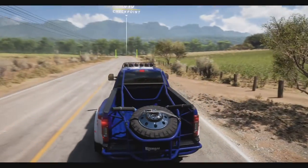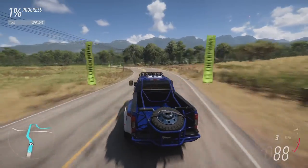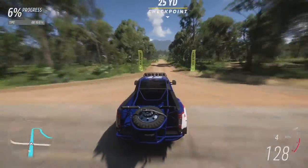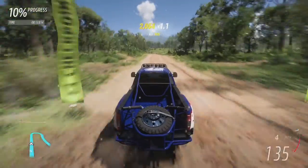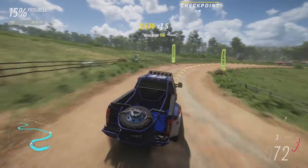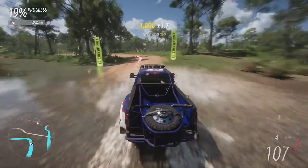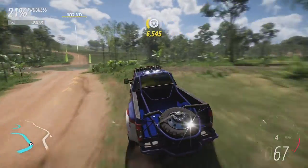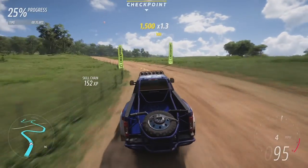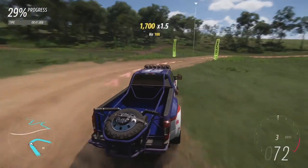Here we go for our first run in the Super Duty. It gets off the line super well actually - a little bit of wheel spin, but on this tarmac section quite good. We're going to have to get this thing slowed down way early for that first turn. I'm still used to driving the Gremlin from the last episode. Through the water splashes this thing weighs so much it's not going to have an issue - although understeer. That is going to be our enemy in this vehicle. It was horrible amounts of understeer through the water section.